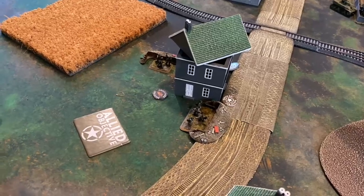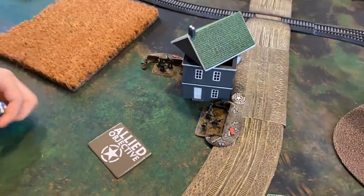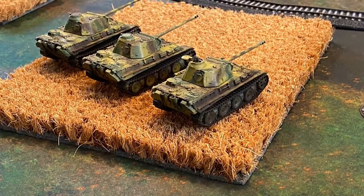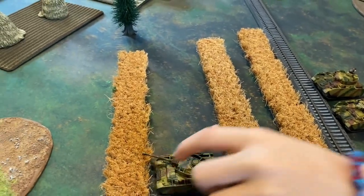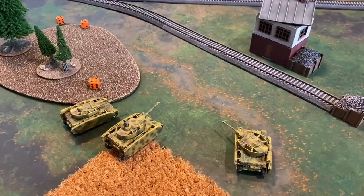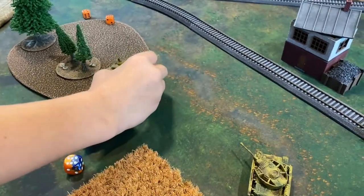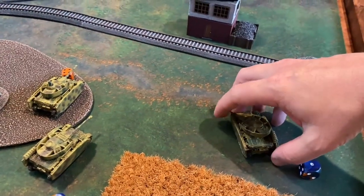In the German starting step of turn three, the infantry successfully unpins. Rolling for reserves on a five-up, they get one die and bring in a unit — the Panthers enter the board, moving down the middle into the crop fields. On the left flank, Panzer IVs continue across the crops toward the M10s. On the right flank, cross-checks are taken as tanks move into the woods — two fail and stop at the wood's edge.